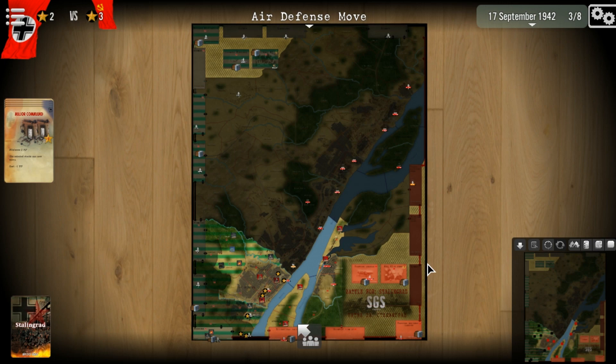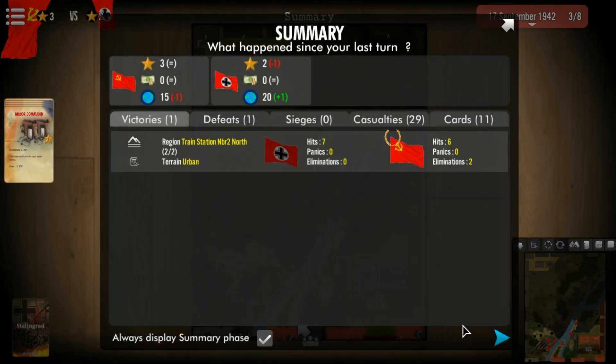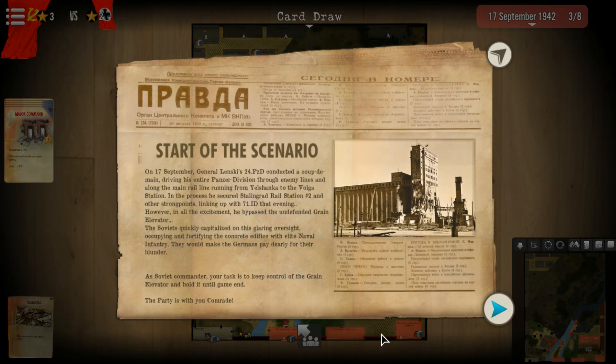Start of the battle, 17th September: General Olenski's 24th Panzer Division conducted a coup de main, driving through enemy lines and along the main rail line running to the Volga station. In the process he secured Stalingrad Rail Station Two and other strongholds, linking up with the 71st Infantry Division. In all the excitement he bypassed the undefended grain elevator. The Soviets quickly capitalized on this oversight, occupying and fortifying the concrete structure with elite naval infantry. They would make the Germans pay daily for their blunder. As Soviet commander, your task is to keep control of the grain elevator and hold it until the end of the game.